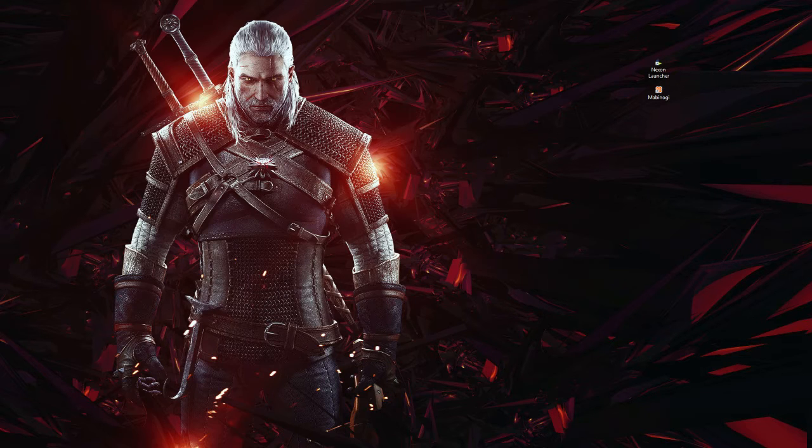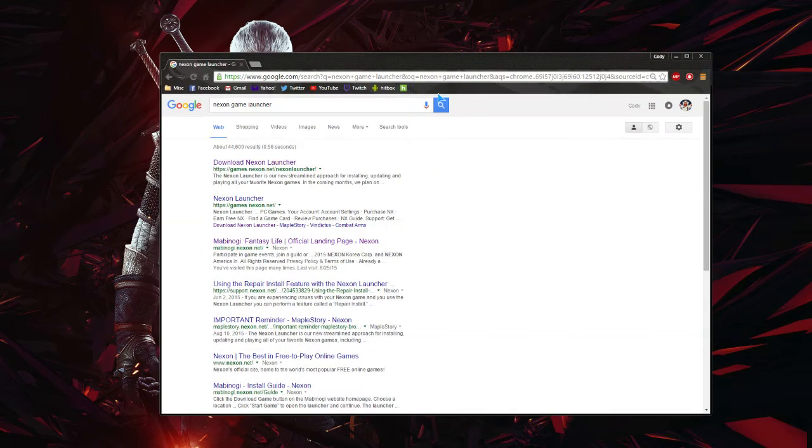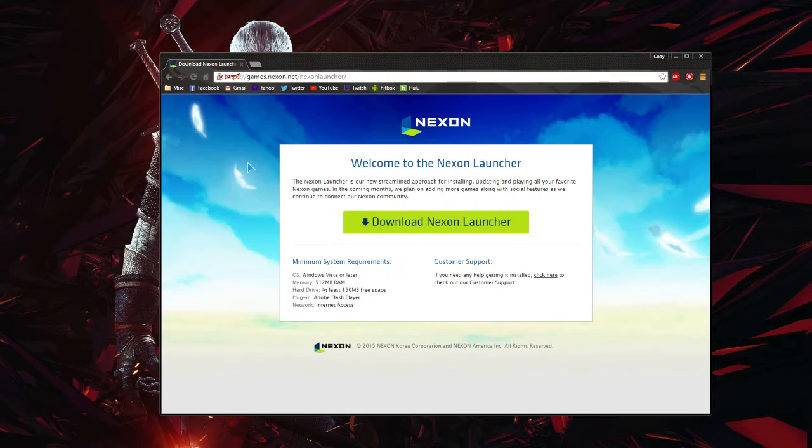There is a website that I found by going through my email — I got accepted to a beta for a game — and I wasn't prepared because I didn't expect to do this. The Nexon Game Launcher. Apparently, this exists. I don't know how long it has existed, but it does.